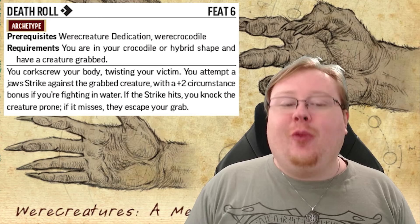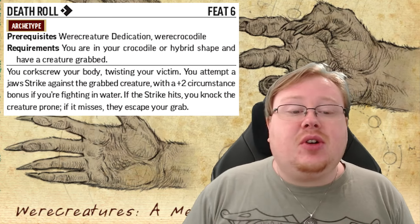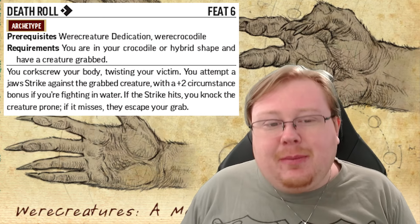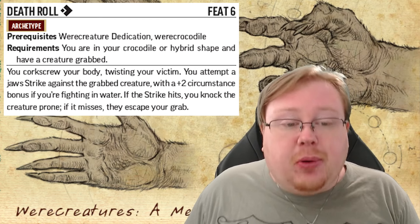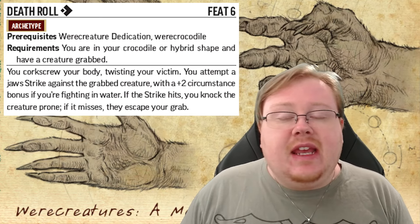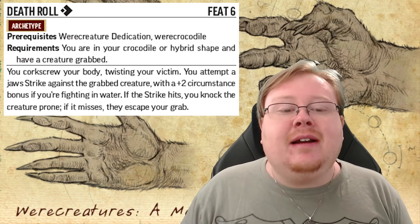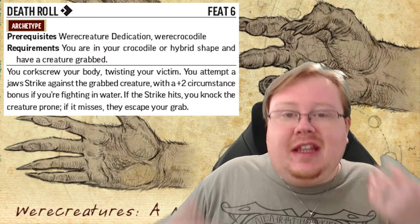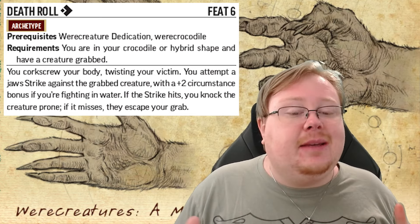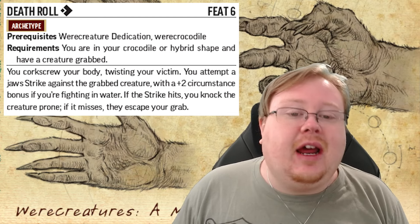Next we have Death Roll for the werecrocodile. You must be in your crocodile hybrid shape and have a creature currently grabbed. You attempt to strike the grabbed creature, with a plus two circumstance bonus if you're in the water — making you kind of like a pseudo-fighter. If the strike hits, you knock the creature prone. If it misses, they escape your grab. Knocking a creature prone while grabbing them is insanely powerful. They need to escape just to stand up, wasting two actions — and if they don't, they're just prone and probably drowning. Death roll is insanely good.